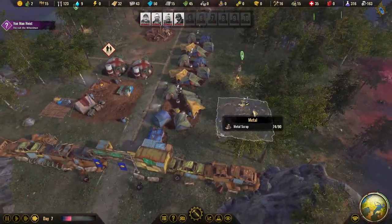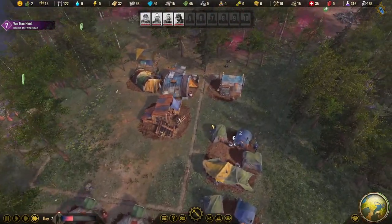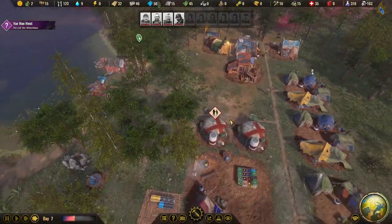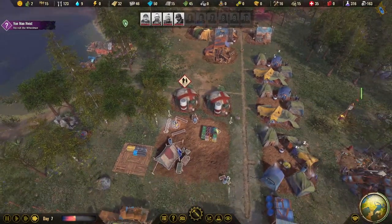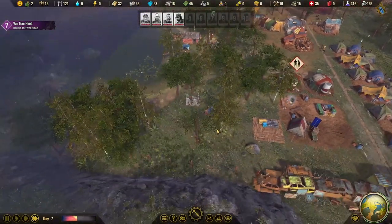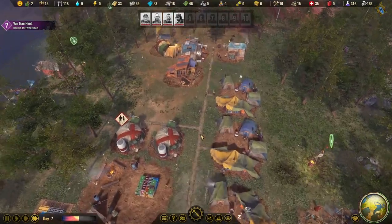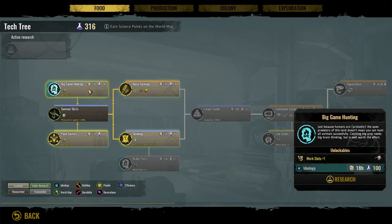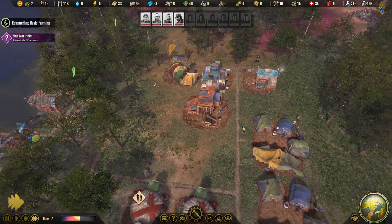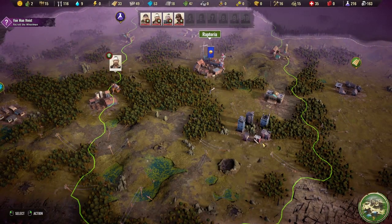If you didn't get the game because it was Epic-exclusive and were waiting, now really is the time. So much has changed — this is a much better game than it was at launch. The quests, the reworked electricity system, all the new buildings, and the expanded tech tree make it really impressive. I'm overwhelmed with all the new things to do today and I'm really excited to see where this can go.